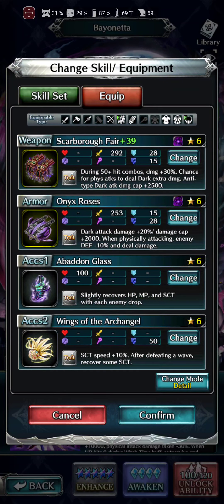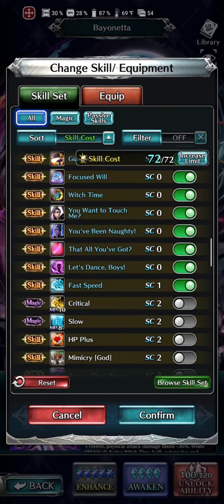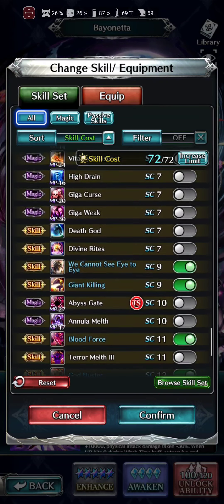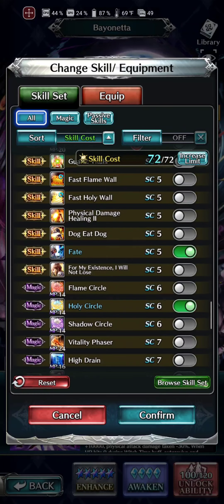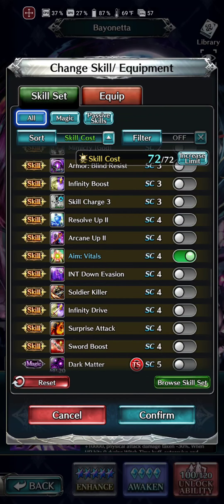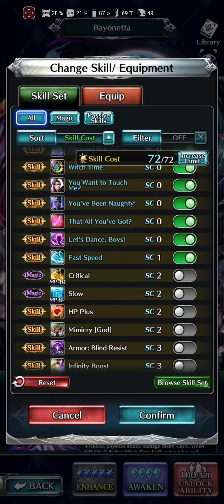Here we have both of her paid items: an Abaddon Glass and the Wings of an Archangel for our accessories. I just threw on whatever because we're just going to be looking at her kit. She's got some Dark Attack Rise, some God Buster, Blood Force, some Giant Killing. Holy Circle just in case, and some Fate to help us in the beginning of the fight, plus some Aim Vitals and Fast Speed.